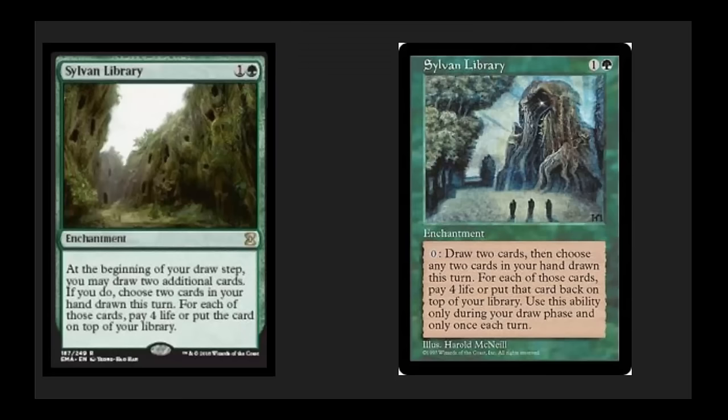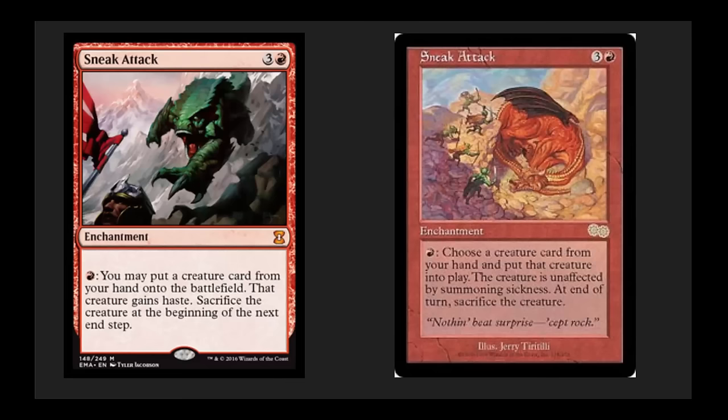Sylvan Library with the new artwork — the artwork is from the Arsenal. This is a good time to talk about the artwork for a second. They took the Judge Promo artworks on many of these — really popular, rare-to-get artworks — and put them into this set. Personally I'm a little divided on that; I liked that these were exclusive Judge Promo artworks, but they're going to go over really well with fans and have nice value because of that. I look forward to these in foil. The Sylvan Library with the new wording on it is really, really nice.